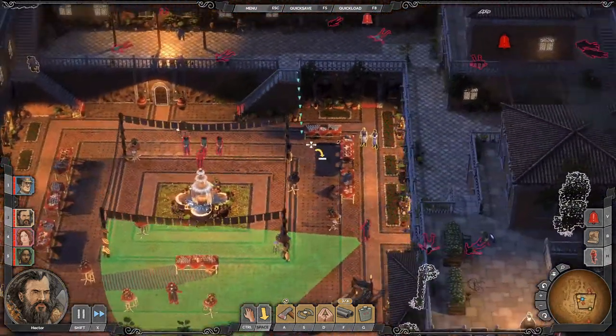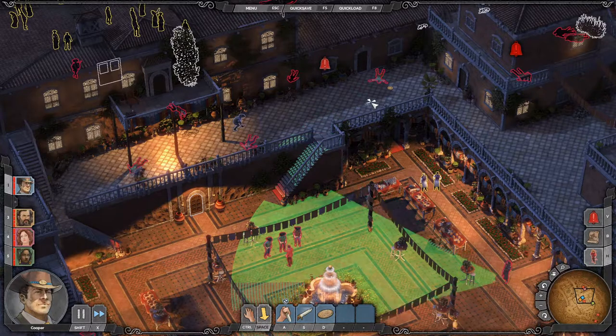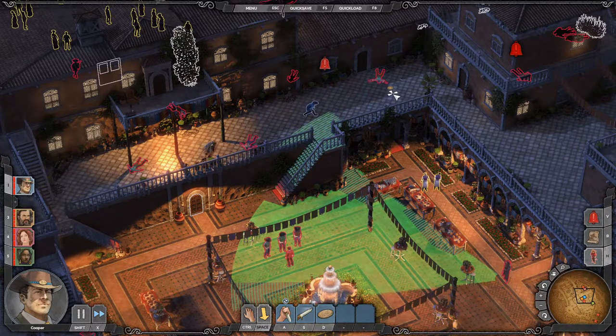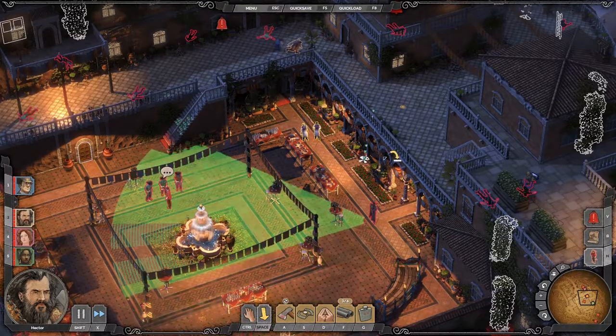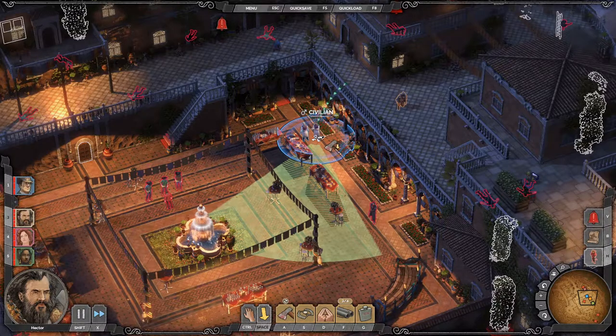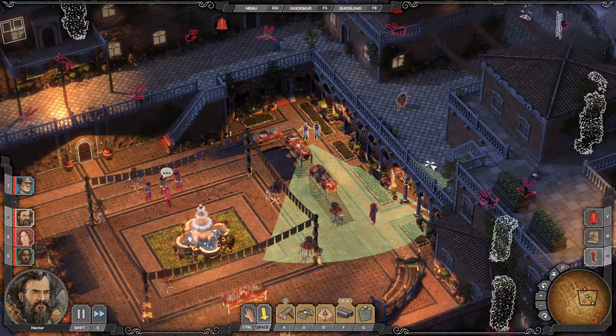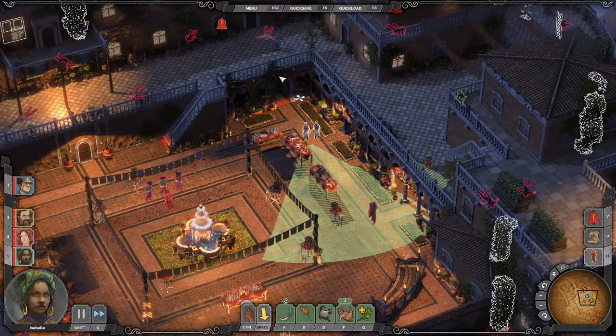Now Hector can climb up here and get over here. Cooper can distract these two guys while Hector takes him out. Now we need to move him, because this guy actually has full line of sight there. So we need to bring him over here. What does this guy see? He just sees over there. We need to take him out and get him out of there at the same time, so we might need a double distraction.